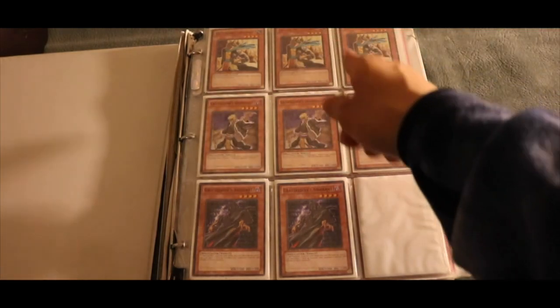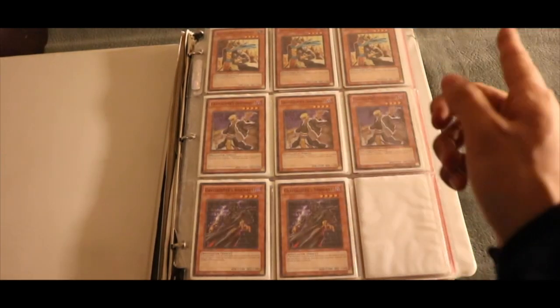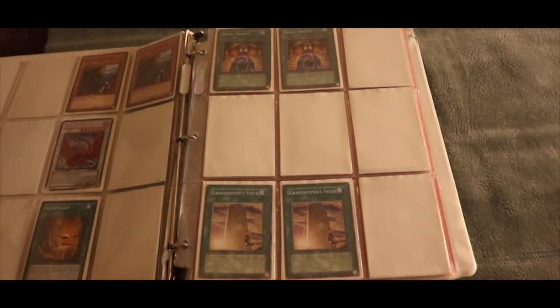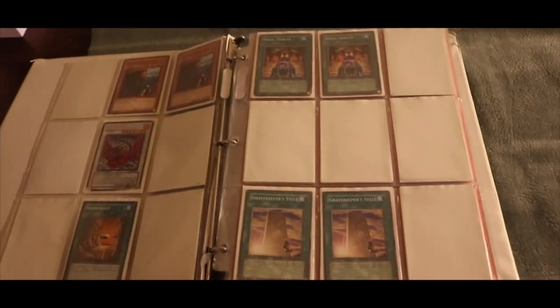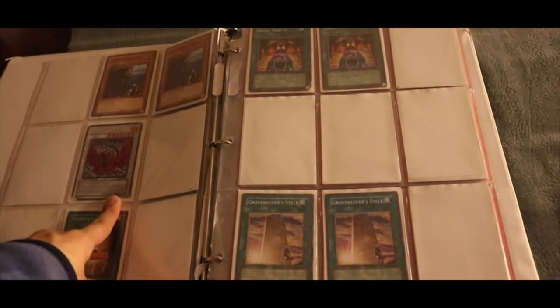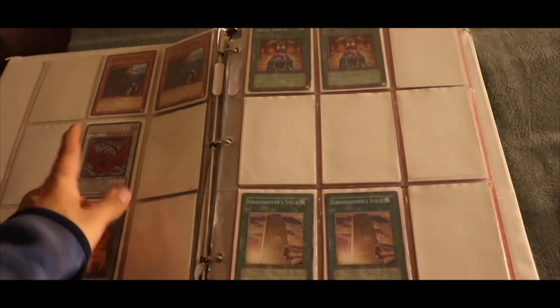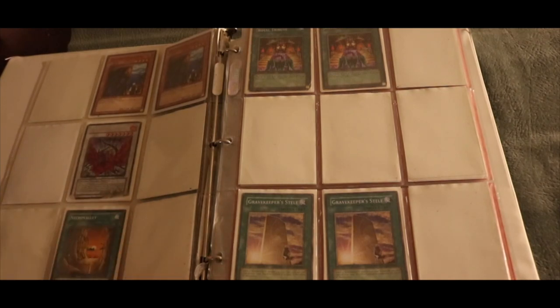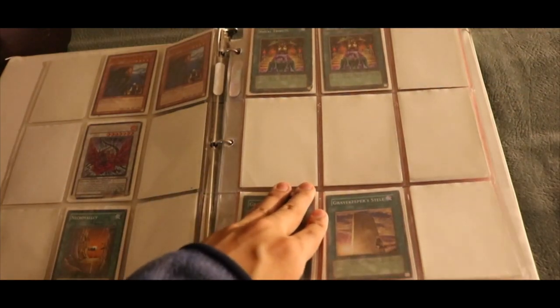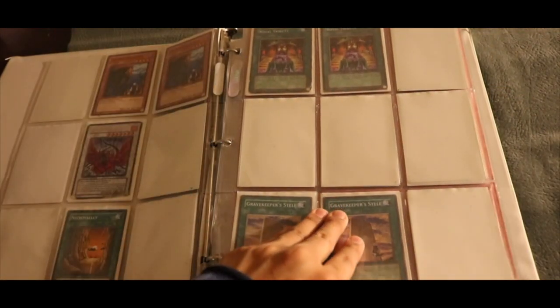We got some Gravekeeper stuff — we got Commander, we got Descendant, Assassin, and so much stuff. This is basically my Gravekeeper core back in the day. We got some Spies, we got a Black Rose Dragon — I know it's damaged, a friend gave this to me as a memory, so that was pretty cool of him. Necro Valley, we got Royal Tribute — that card is very powerful. And all those blank card spots, they're either missing or in different decks as well.